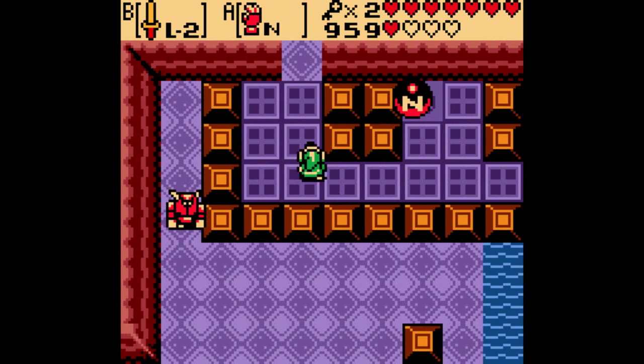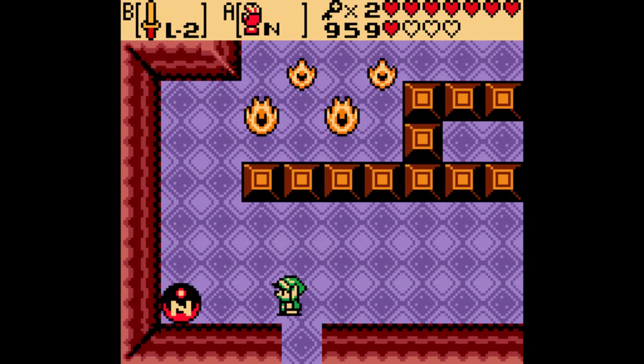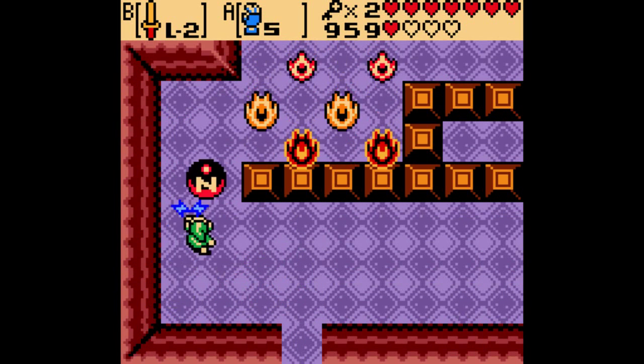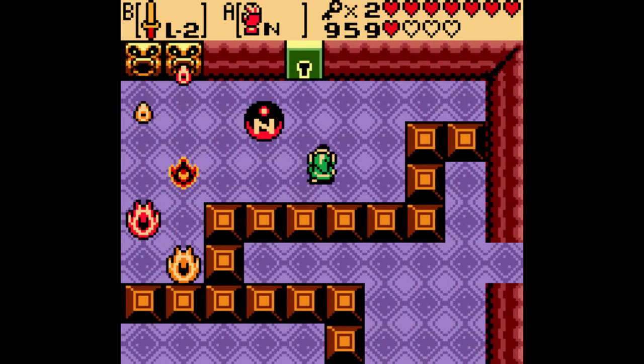Here's that northern orb we put down here back in the first part of this dungeon. If you didn't put that there, you would have had to backtrack all the way around. Just hold this block in front of you and you can be protected from the fire.